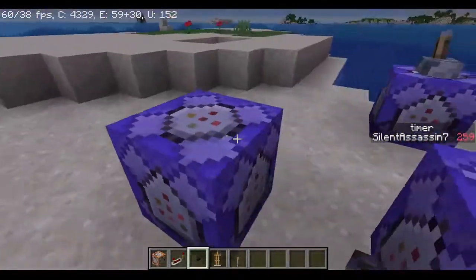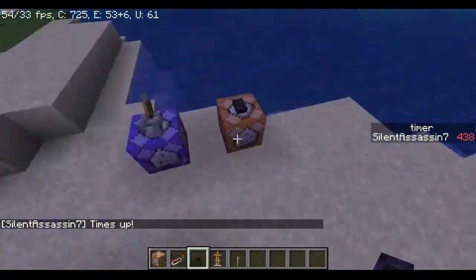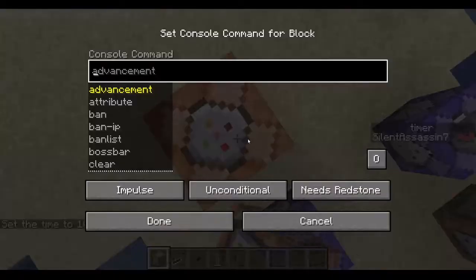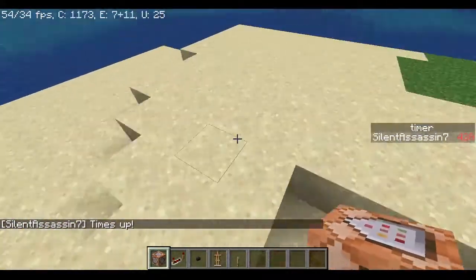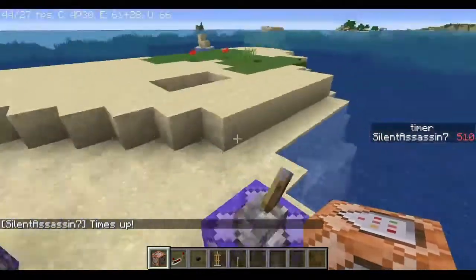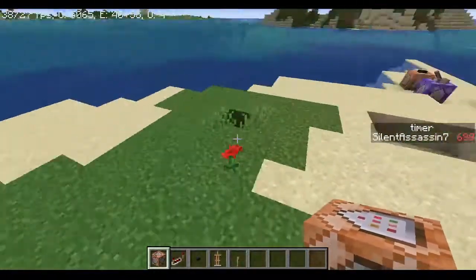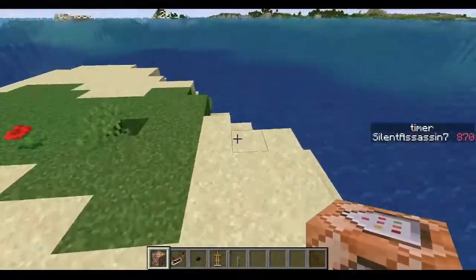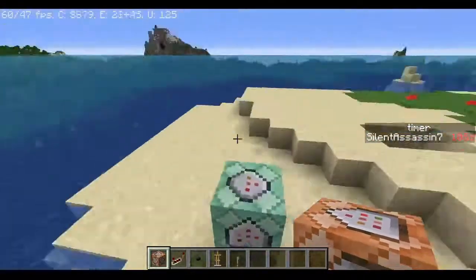Now you can basically hook this up to anything. You don't need redstone to connect the command blocks — it's completely wireless. You don't need a chain either; it doesn't have to be the same function. You can also play a sound, like the beacon deactivate sound. That's how you make a timer in Minecraft. I used to place down 200 repeaters — and that's not an exaggeration. There should really be a wait command in Minecraft, and this is how I handle it when coding datapacks. Just wanted to share that with you. Bye!